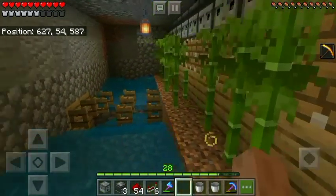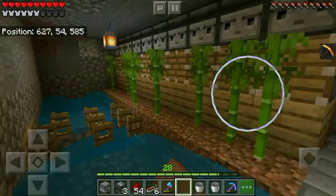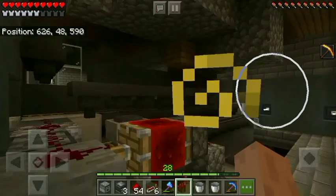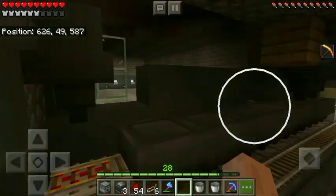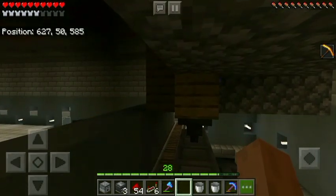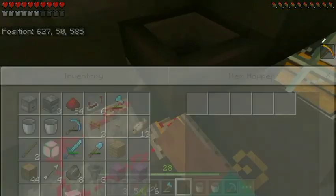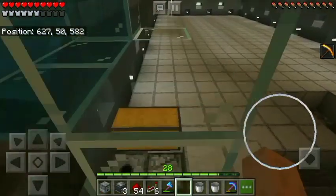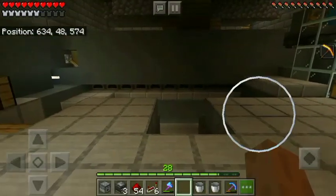Hello everyone and welcome back to another episode with me Jusik Miner. Today we have a nice industrial furnace here. What I did up there was build a bamboo farm - I just finished building it, and you can see the minecarts working back and forward, adding bamboo as fuel material.